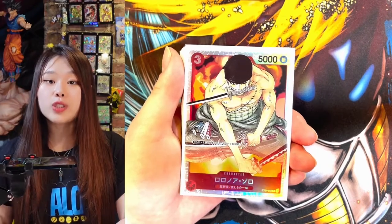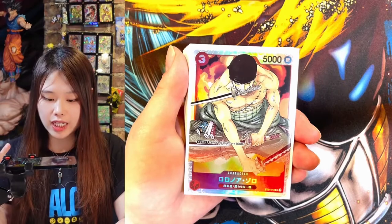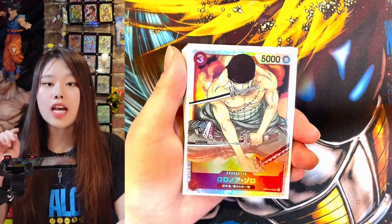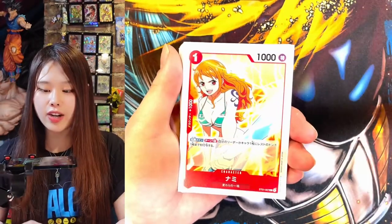This is Zoro, the first crew member of Luffy's crew. He is a swordsman with 3 katanas, and this card allows you to gain an extra 1k power when you attach one Don to it, making it a 7k attack.